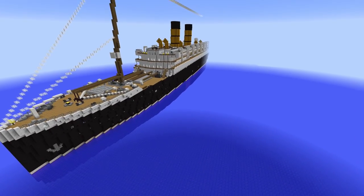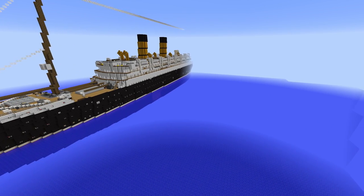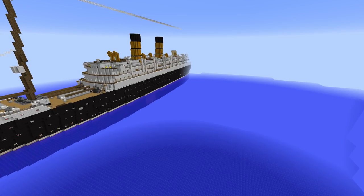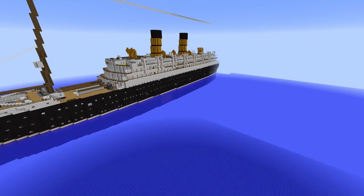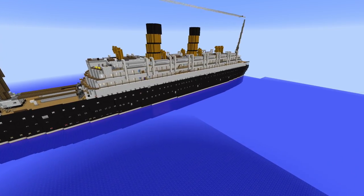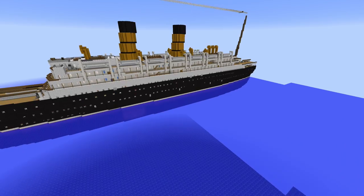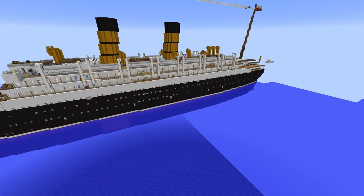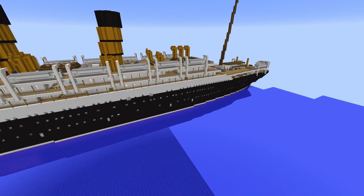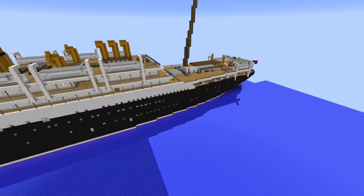The Empress of Ireland was a ship that sunk. It departed Quebec City for Liverpool on the 28th of May at 16:30 local time — or 4:30 PM for those not on 24-hour clocks.